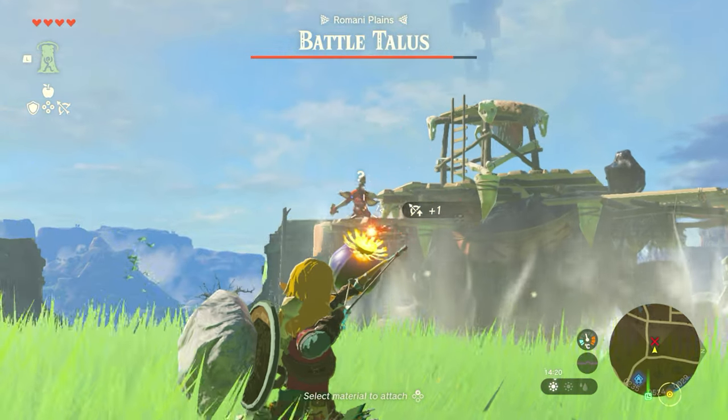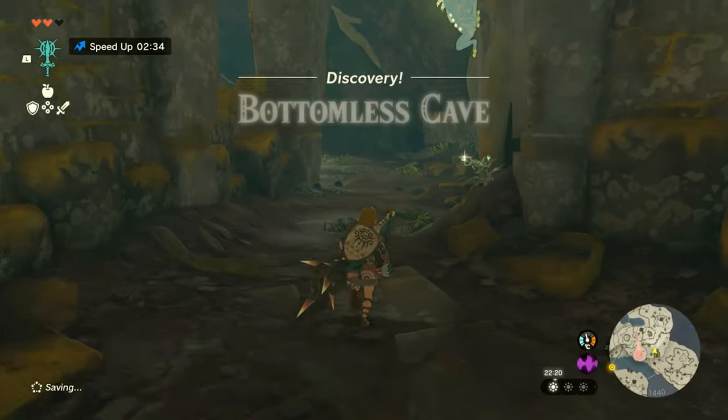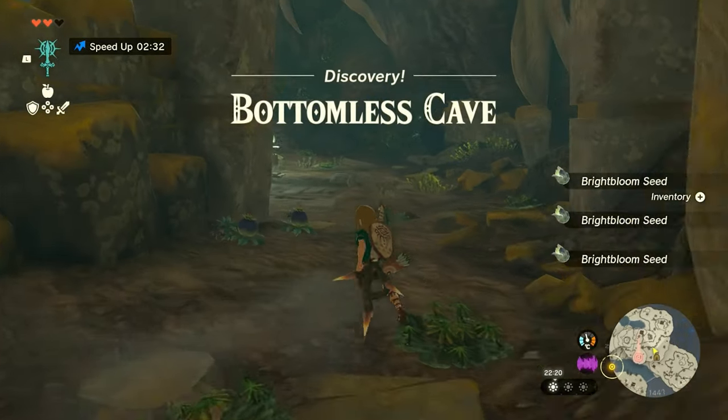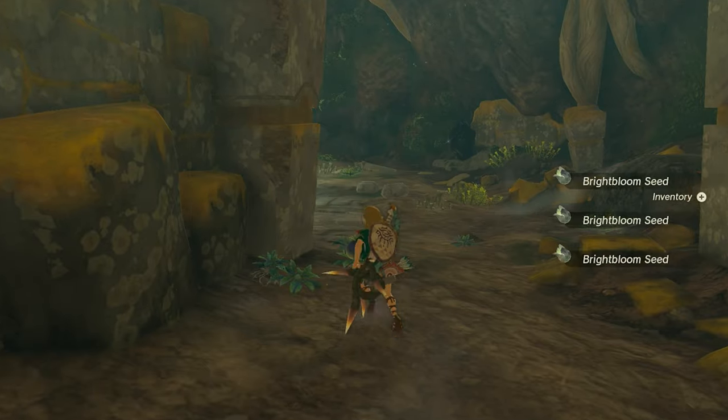If you haven't got any, I suggest you fast travel to Great Sky Island and go into the Bottomless Cave. This is because there'll be several flower bombs for you to pick up and you should end up with about four or five roughly.